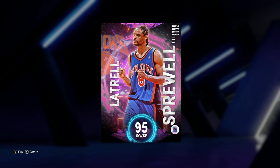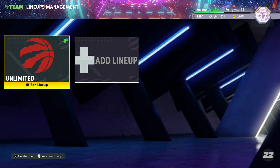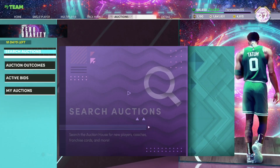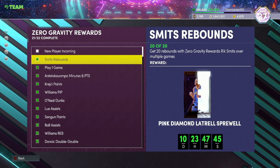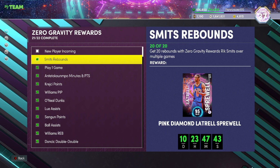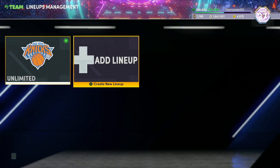What's going on guys, Evan Sanaka here back with another video. Today we've got the new Zero Gravity reward Pink Diamond Latrell Sprewell gameplay. If you guys do not know how to earn this card, you have to get 20 rebounds with that Diamond Rick Smith card. If we come over to the season agendas, you have to get 20 rebounds with the Zero Gravity reward Rick Smith over multiple games, and then you will get the Pink Diamond Latrell Sprewell.